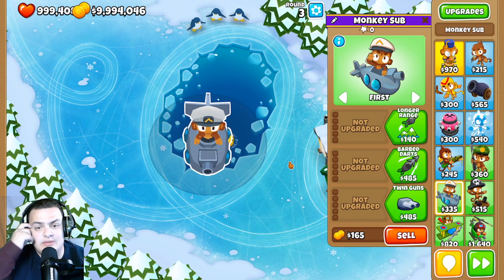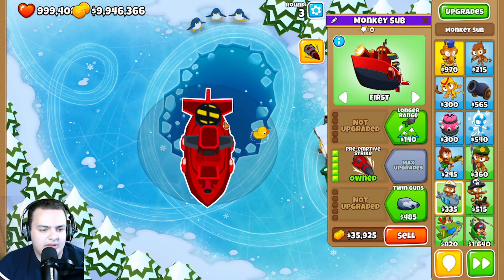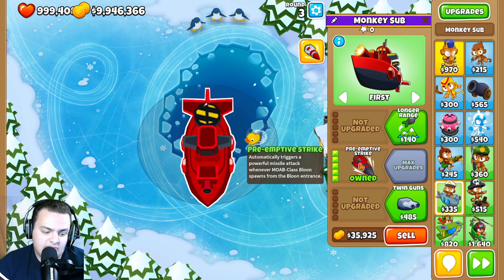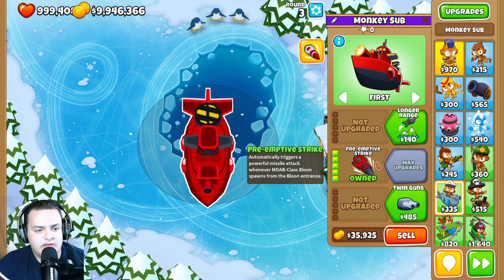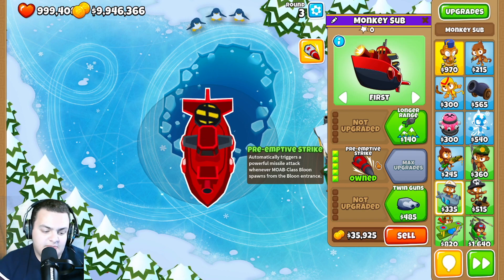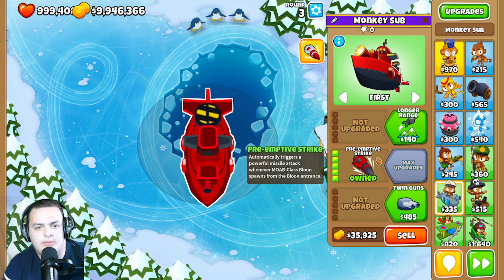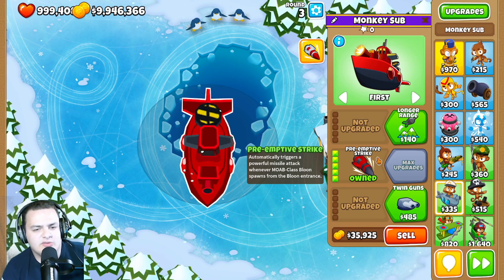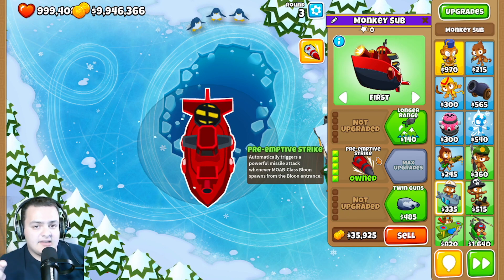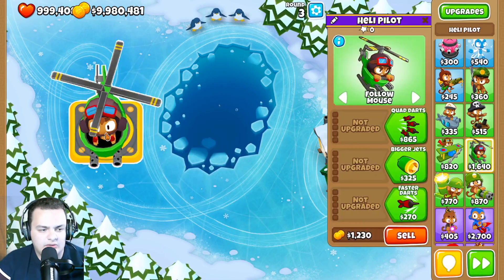For the monkey sub, the main changes are to the Preemptive Strike upgrade. The price was dropped from 32k to 29k, a three-thousand dollar drop. They also increased the missile bonus damage to ceramics from 15 to 20. This is likely because the monkey sub paragon is coming up in the next update.